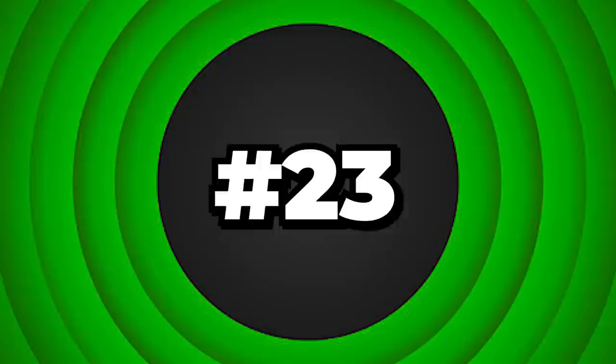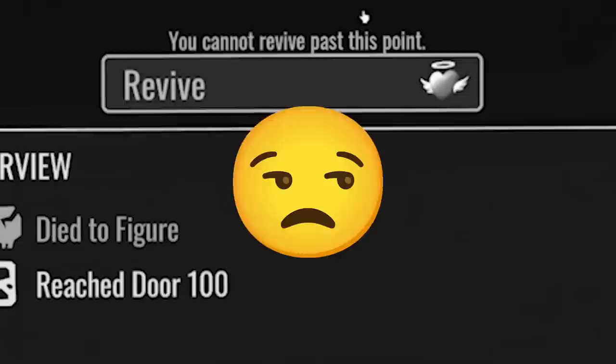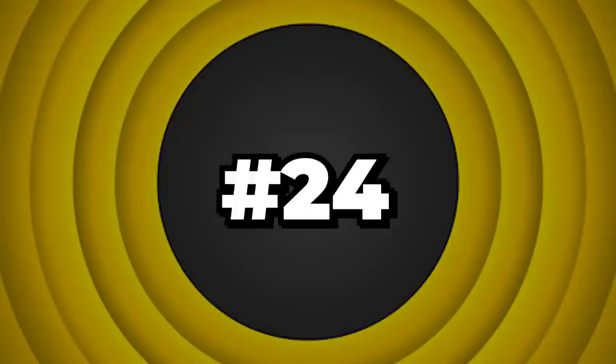Number 23: Door 100. You're literally so close to beating the game and you just ended up slipping once, which causes Figure to find you and ruin everything. The worst part is that you can't even revive at door 100, so there goes 20 minutes of your life right there.